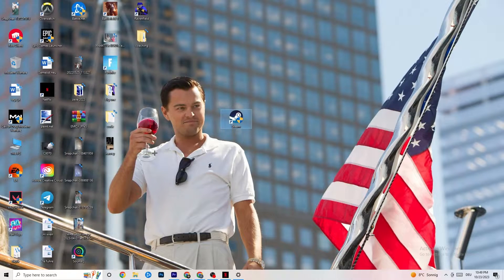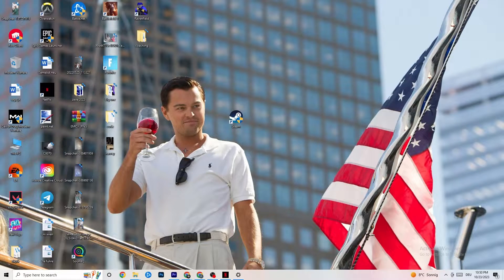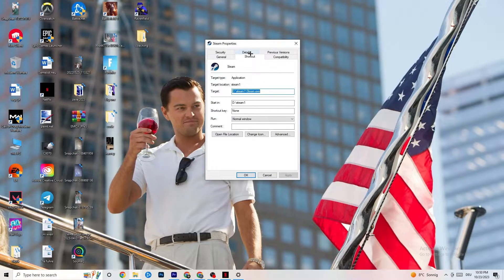The next thing to do is take your launcher shortcut — for me it's Steam, but it could also be Epic Games or EA. Right-click it and select 'Run as administrator'. This will lead your launcher to start with administrator privileges. Try launching your game from there. If it doesn't fix the issue, close the game and launcher, right-click the launcher again, and go to Properties.